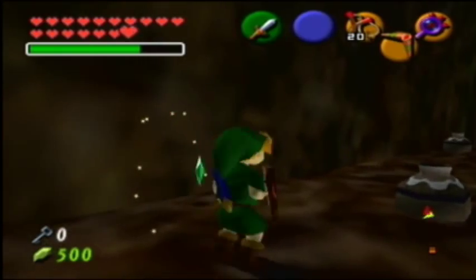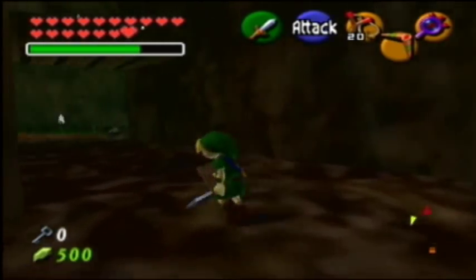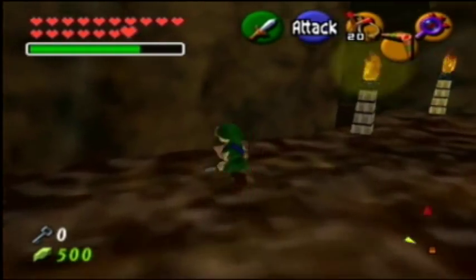Deku sticks — awesome. I love Deku sticks, man. So you come into the basement and there's gonna be a silver rupee puddle down here. Which is fun for the whole family. But you can also see that there's a treasure chest down here actually. It looks like it's gonna be over this way.